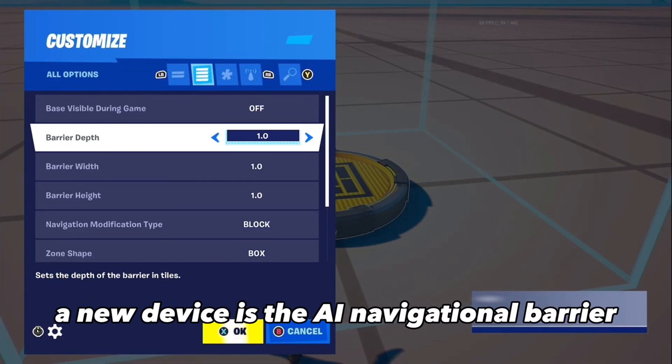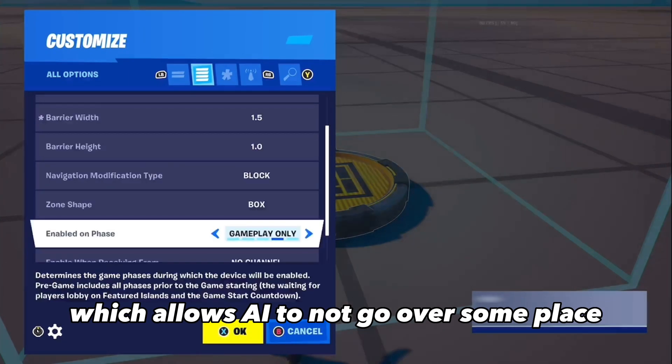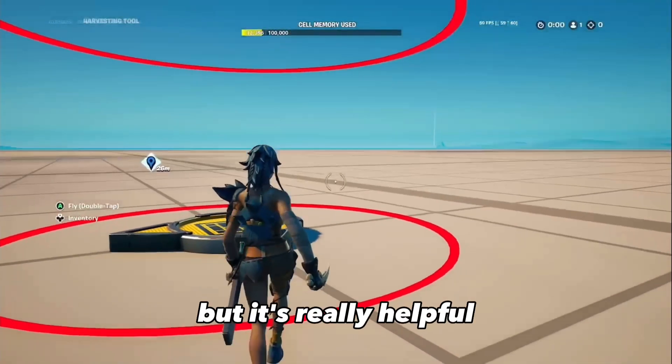A new device is the AI Navigational Barrier, which allows AIs to not go over a designated place. It's a little device, but it's really helpful.